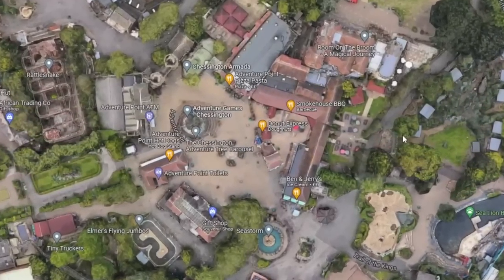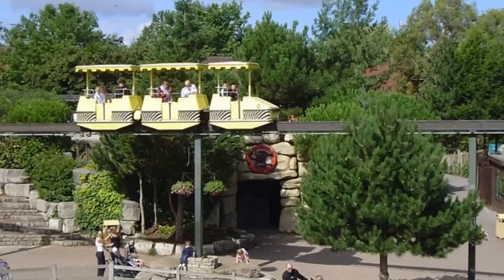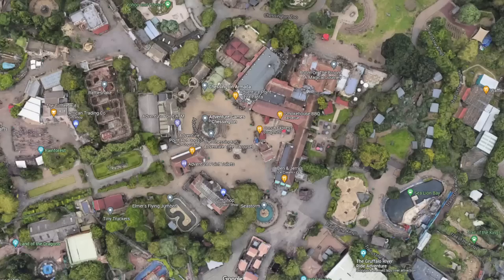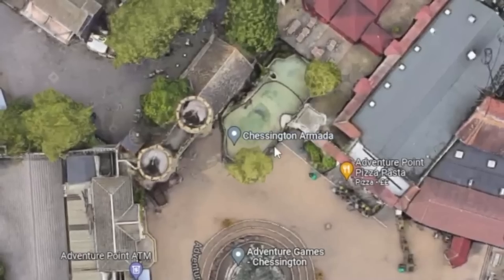What would I do in Adventure Point? In this area, I would bring back the monorail — the yellow little monorail. The Safari Skyway was so iconic, and as much as it is quite outdated, I own the place so I can do what I want. Everything else in this area is quite nice — you've got the Chessington Armada there.